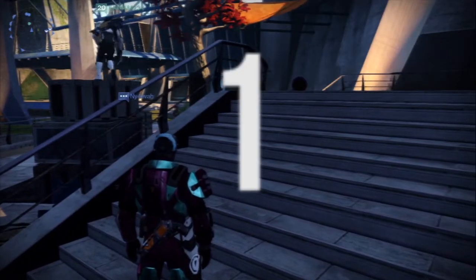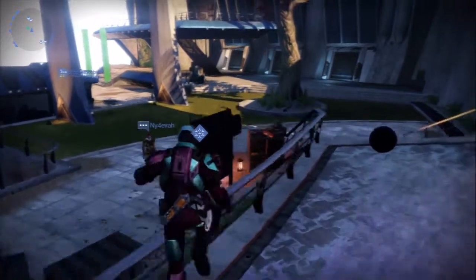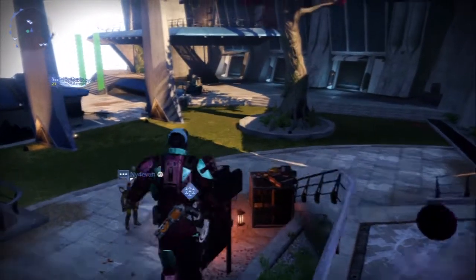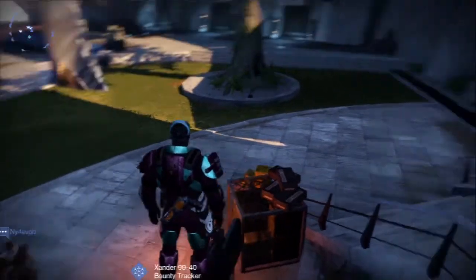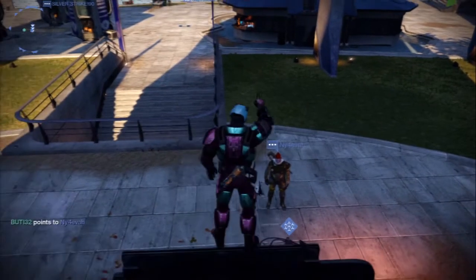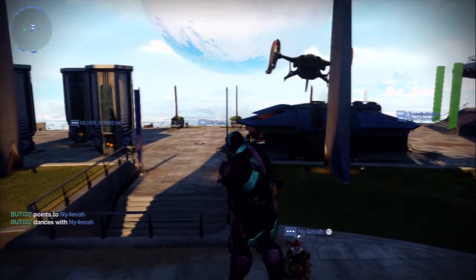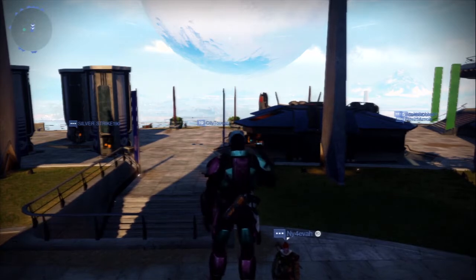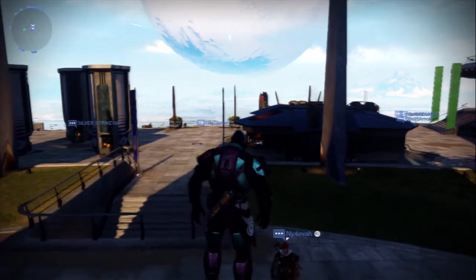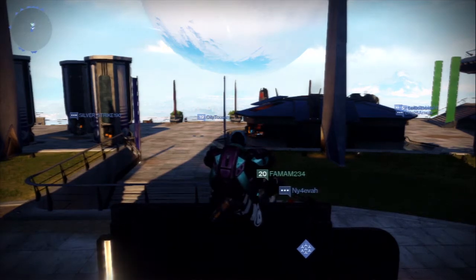Alright guys, here's number one. What you want to do is come up these stairs behind the bounty, jump up onto this banister, and then jump up onto the bounty's monitor. From here you can do your pointing, do your little dance, do your robot. You can also create guardians if you come in, or just sit on your butt when you want to relax after all your alien killing for the day. But yeah, that's number one.